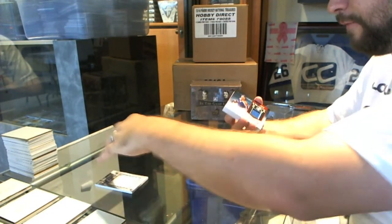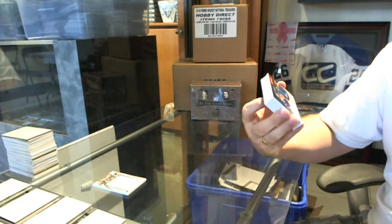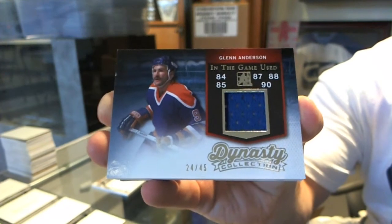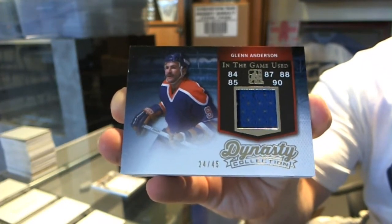We've got numbered to 45, Dynasty Jersey — or Dynasty Collection — Glenn Anderson. Glenn Anderson, numbered to 45.